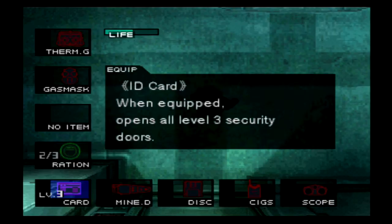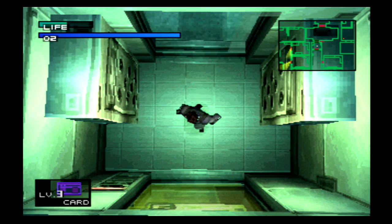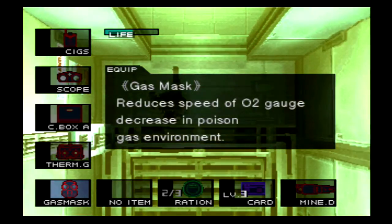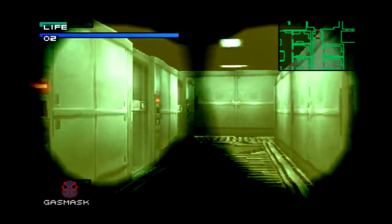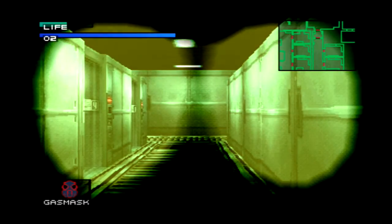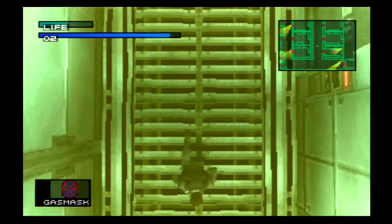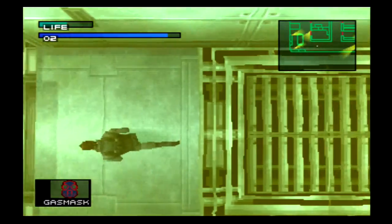With the gas mask, it does what it allows you to do — you can breathe safely through this area. And I like when you go into first-person view, you get this unique little view. Snake is actually breathing. Your oxygen meter will slowly decrease though, so that's the trade-off. Let's explore over here.